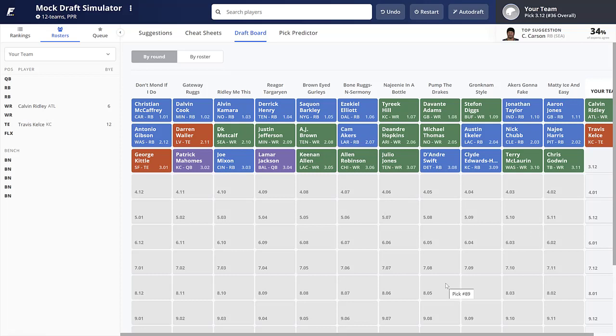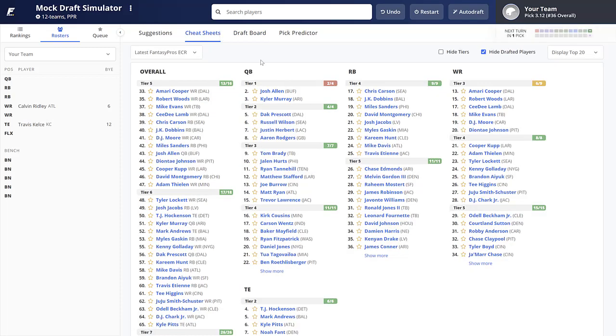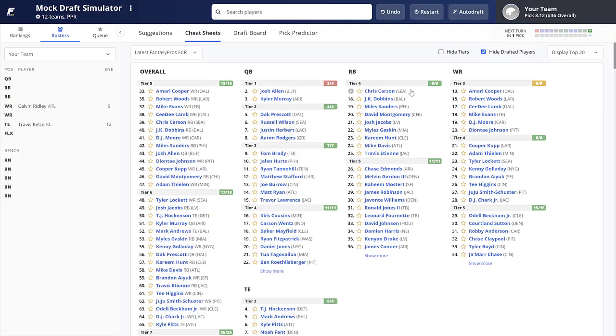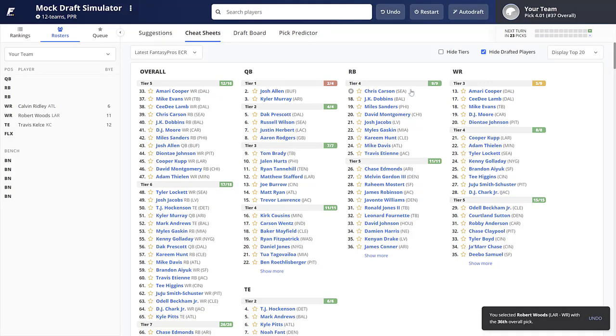Lamar Jackson could very well be the second quarterback drafted come August and September. People are scared off after he was barely a top quarterback last season, but the importance here is to focus on our choices and roster. Since we're only going zero RB for three rounds, we get a little lucky because we have Travis Kelce, so we can spread out the potential damage.